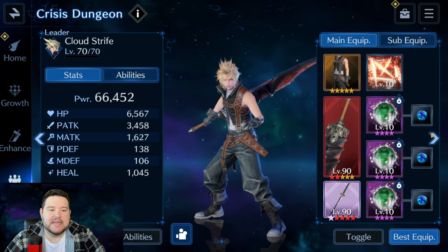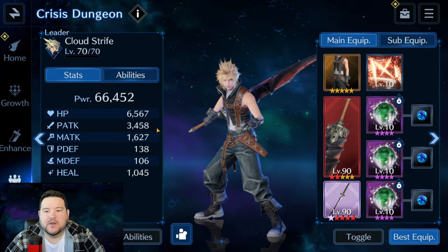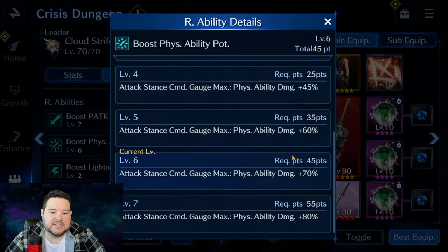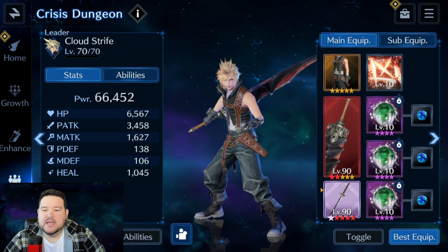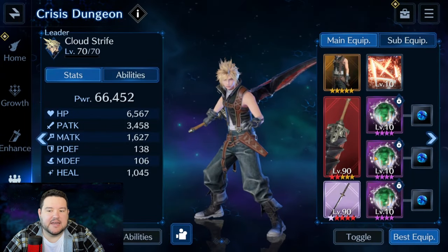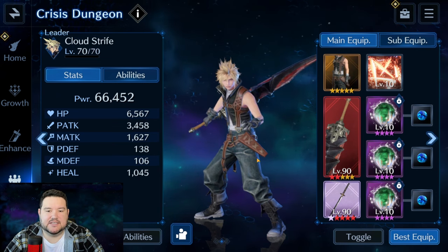Cloud is our main damage dealer, sitting at about 3,458 physical attack using all the boost physical ability potency available — up to level 6, which is 70%. All stat sticks. This is his X break. I didn't even put circle sigil break on him, just went with this setup.